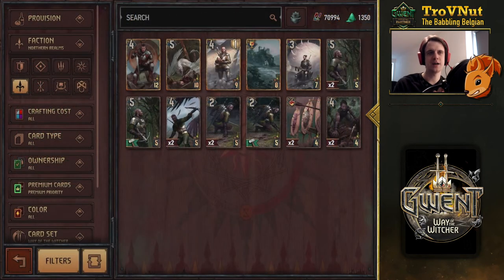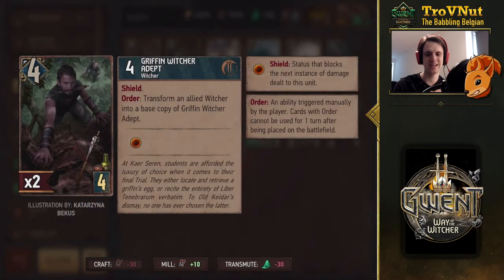Last time we were talking about the Viper School Witchers, and today Northern Realms got the Griffin School of Witchers — they basically got their own archetype. It's really cool and I've seen this being used in very creative ways so far. The first card is the Adept. The student gains a shield at the start, and on order you can transform an allied Witcher into a base copy of Griffin Witcher Adept, basically allowing you to change two-power students into four-power Adepts, also with a shield and an order ability allowing you to do this again — giving you a chain of changing students into Witcher School Adepts.